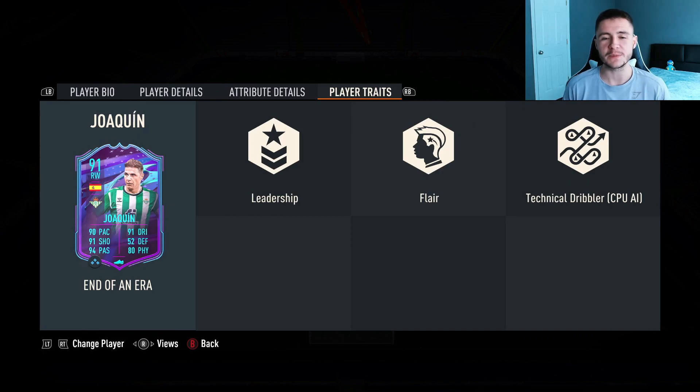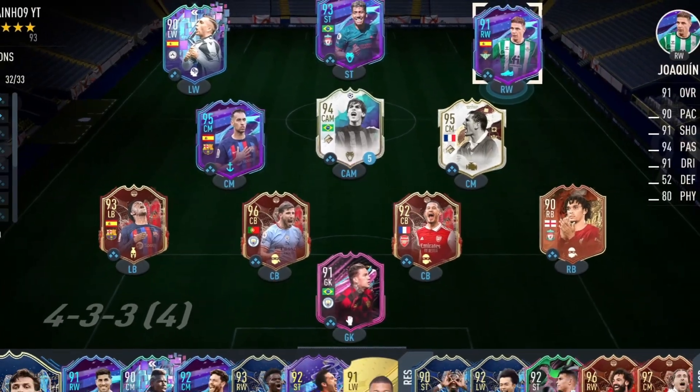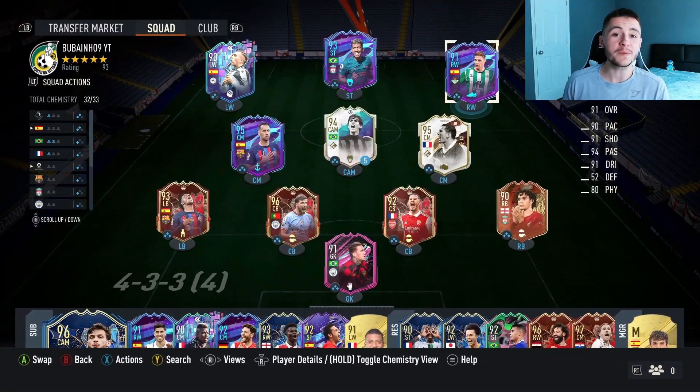If you guys do enjoy these FIFA 23 player reviews, go ahead and do me a huge favor — leave a like on today's video and also consider subscribing to the channel if you are new; it would be greatly appreciated. This is the team we're going to be using in three games of division rivals to test out the new Joaquin card. We're going to be playing him at the center forward position in a 4-3-2-1 formation, so without further ado let's go ahead and jump into it and see how good this card really is.